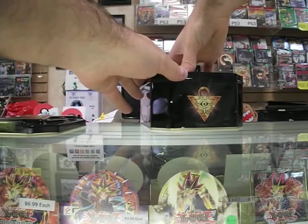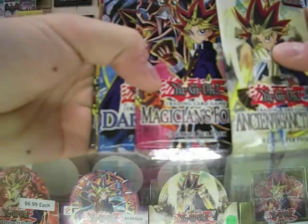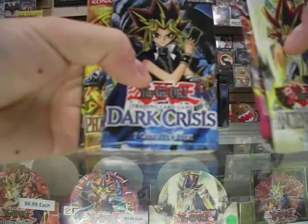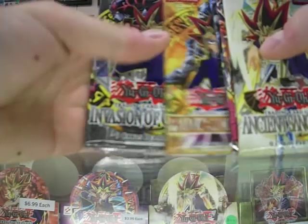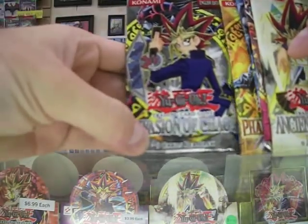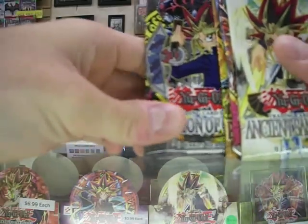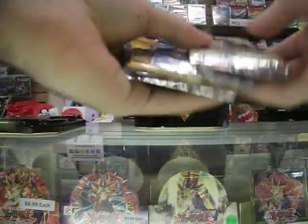Here are the five packs that we got. We got Ancient Sanctuary, Magician's Force — I do need that because I'm making a new spell caster deck — Dark Crisis, Pharaonic Guardian, which is also one of my favorite packs, and the legendary Invasion of Chaos. I'm hoping for Envoy of the Beginning. I know I'm reaching too high, but you never know.